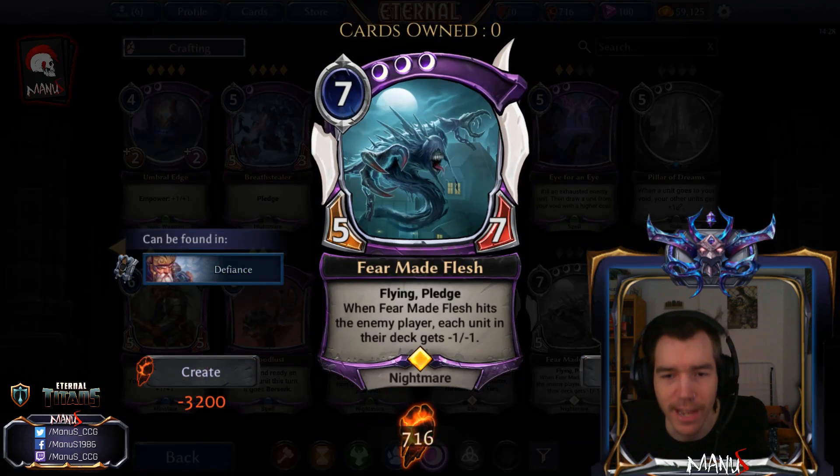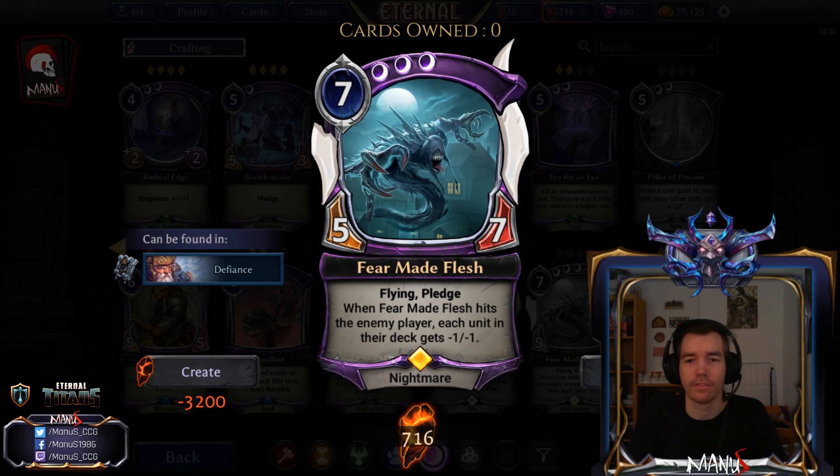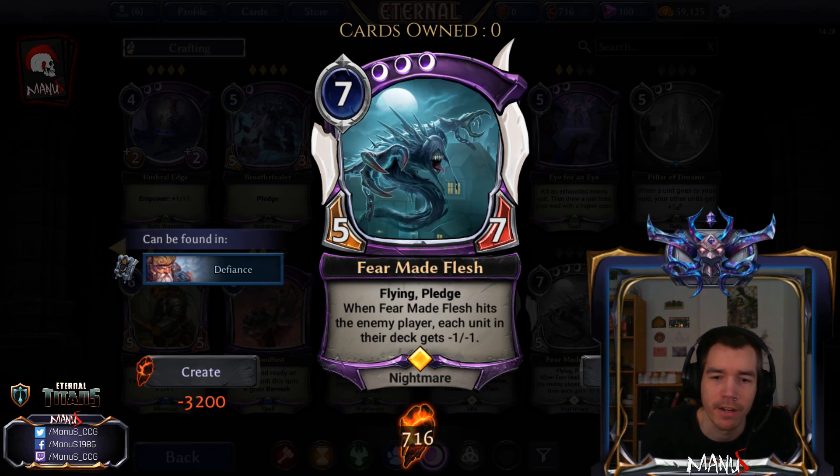Next we have Fearmate Flesh, a 7-cost 5-7 Flyer with Pledge. Pledge on expensive cards is always the most valuable. When Fearmate Flesh hits the enemy player, each unit in their deck gets minus 1 minus 1 — kind of like reverse Nirvani-ing your opponent's deck, but only on the units, not their weapons. Not much of a Constructed card, but in Limited a 7-cost 5-7 flyer alone is already pretty good, and the effect is much more relevant there. A pretty strong Limited card.